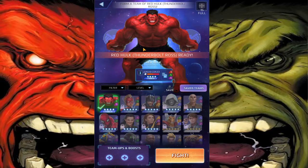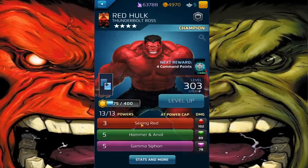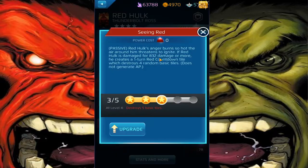We're gonna be using Red Hulk. My Red Hulk is level 303, 22,633 health. I'm not gonna assume that I'm gonna win because we already know how that goes every time I do. Pretty simple powers at 355. This Seeing Red puts a one-turn countdown tile on the board — the enemy does a certain amount of damage to you and you destroy four random basic tiles. Does not generate AP, and the countdown tile deals 832 damage.